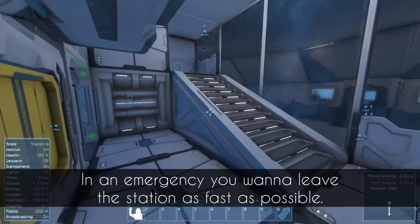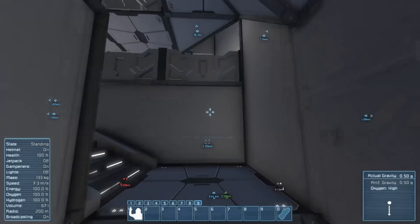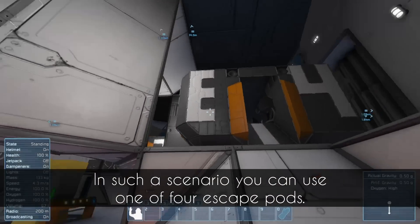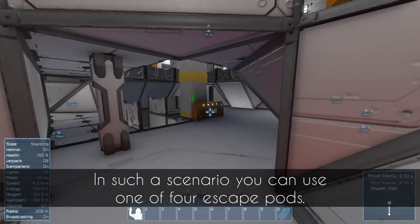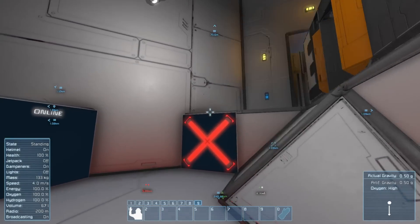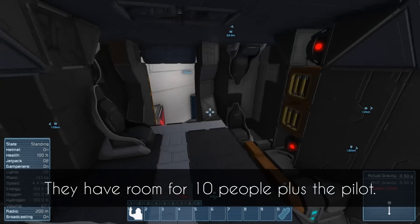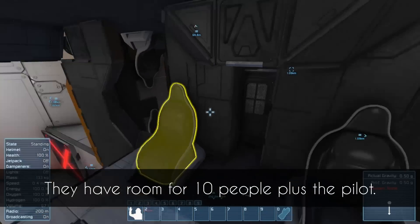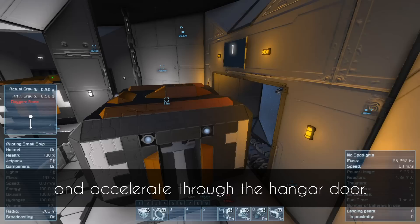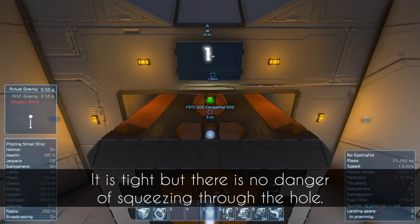In an emergency you want to leave the station as fast as possible. In such a scenario you can use one of four escape pods. They have room for 10 people plus the pilot. You only have to push one button to activate the pod and accelerate through the hangar door. It is tight but there is no danger of squeezing through.